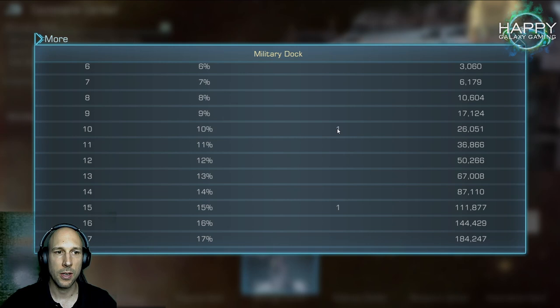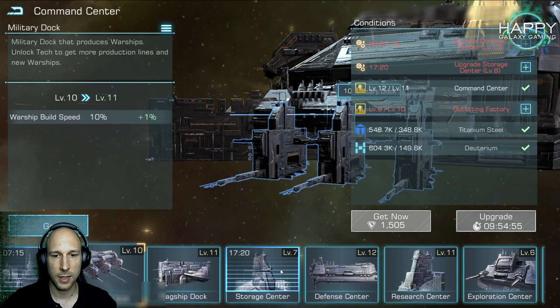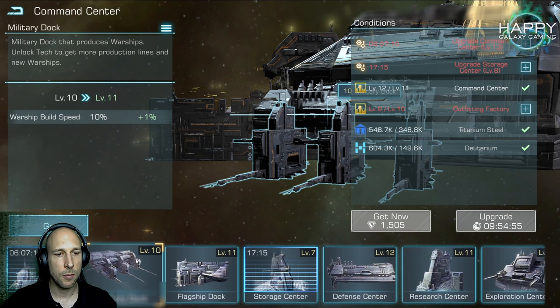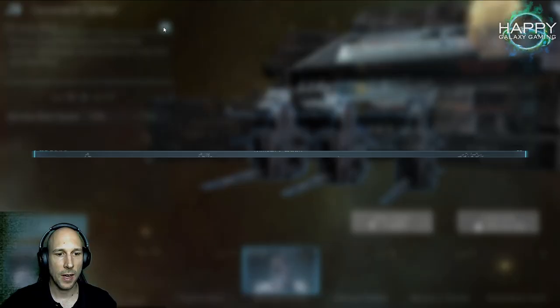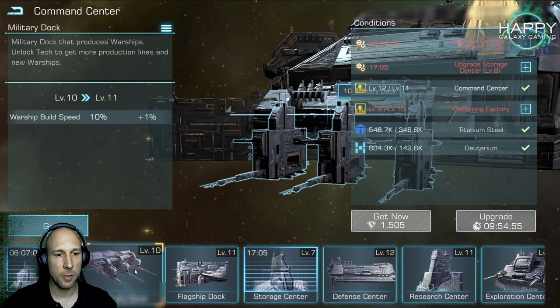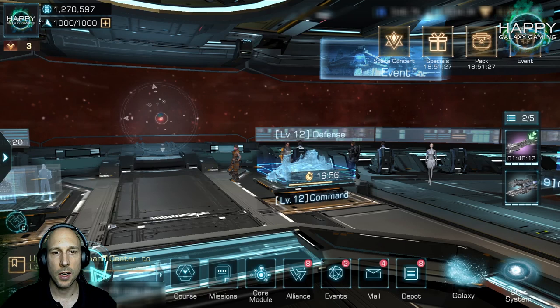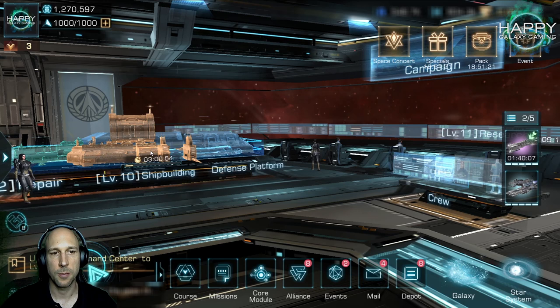Try to push your Military Dock to these key levels. At the beginning your Command Center might be higher than some other buildings — I have level 12 buildings and still some level 6 buildings. Make sure that every time you can reach steps 5, 10, 15, or later 20, you push through. My Military Dock is at level 10, but as soon as my Command Center hits 15, I will push my Military Dock to 15 as well.